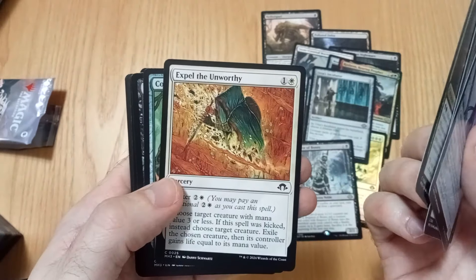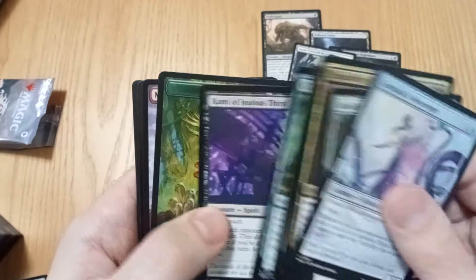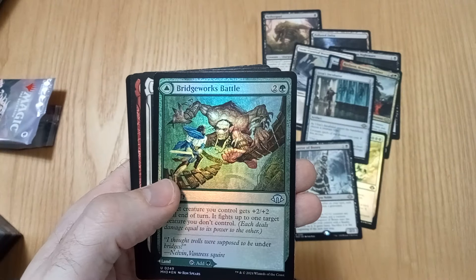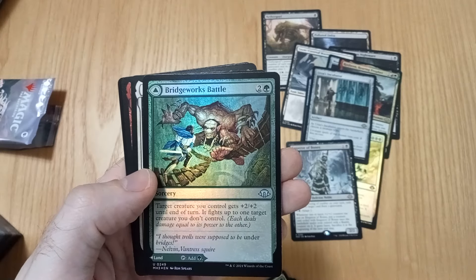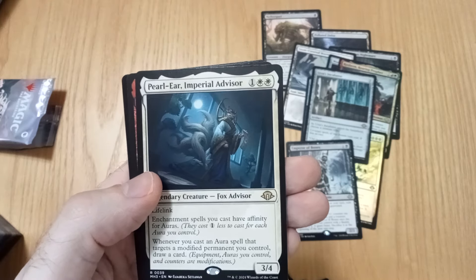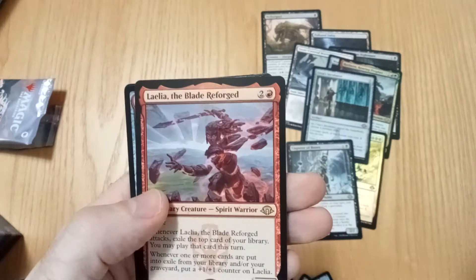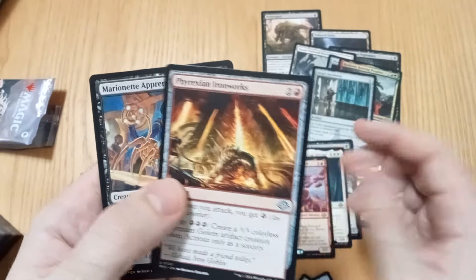Expanding Thuse. Expel the Unworthy. If it works battle. That's not too bad — plus two, two and a fight. This is pretty good, I think that might be worth something. Or Layla — it's very good.